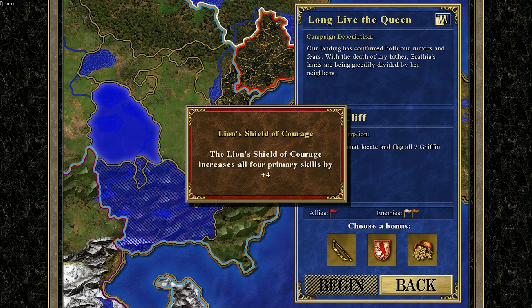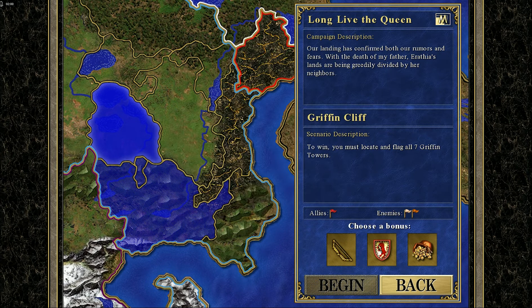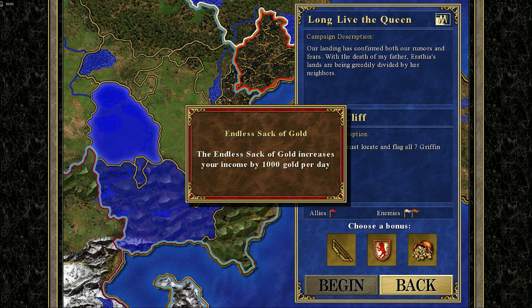The Lion's Shield of Courage increases all four primary skills by four — that's completely insane. The Endless Sack of Gold increases your income by 1,000 gold per day. I know I do have a few heroes with Estate, so I don't think that's gonna be necessary.